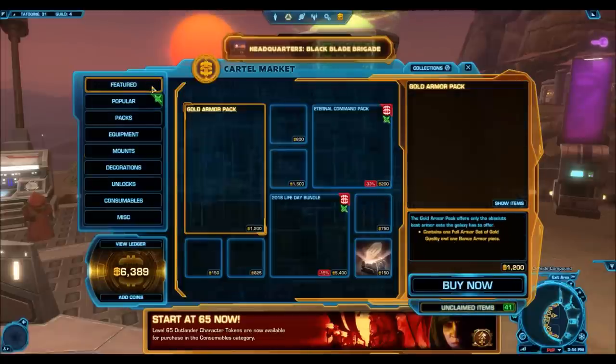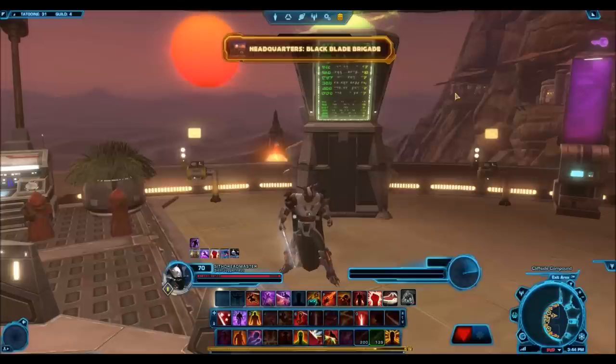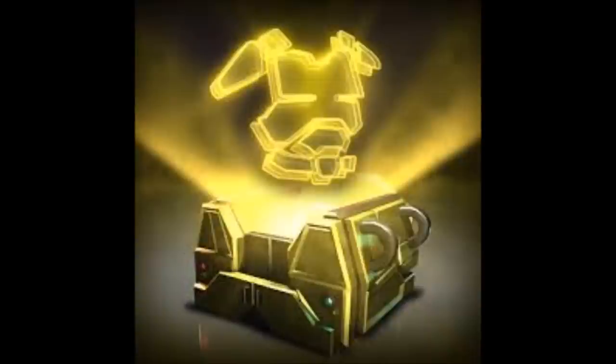It did cost 1,500 cartel coins and I did pay 1,500 cartel coins for a gold mount pack, so I wouldn't say I lost cartel coins, but it wasn't one of the greatest outcomes. That is why I simply say: if you're going to spend cartel coins or credits on these things, just buy gold armor packs — they're a lot nicer, you have a higher chance of getting something really good, and they're invariably cheaper. I did promise I would do a pack opening for gold mount packs, so I hope you guys enjoyed the video. If you're planning on opening these, I wish you luck — may the force be with you, and I will see you in the next one.